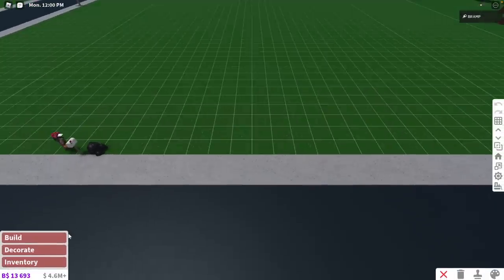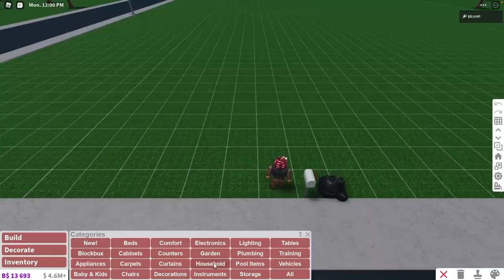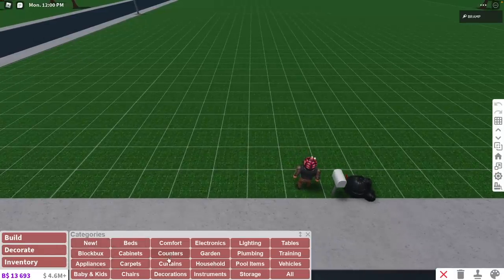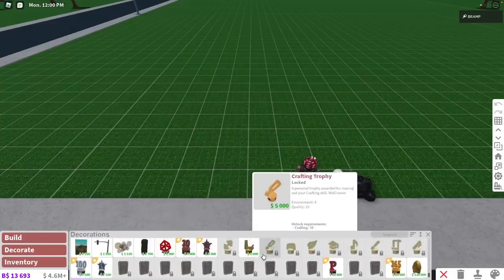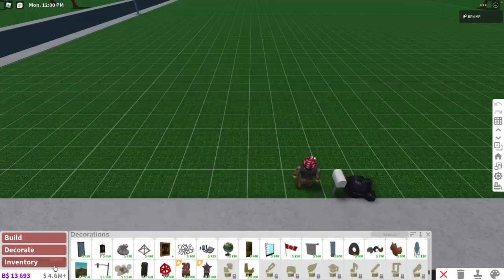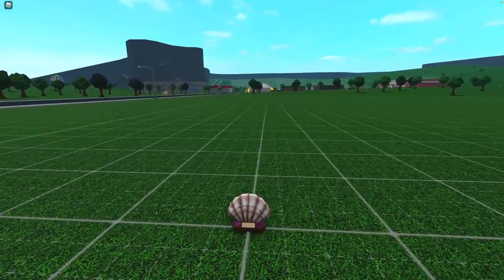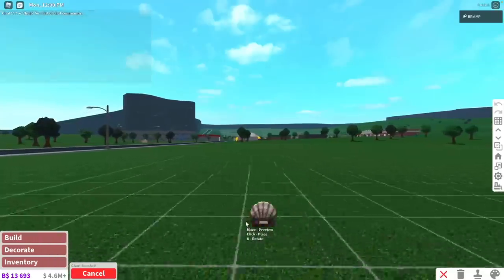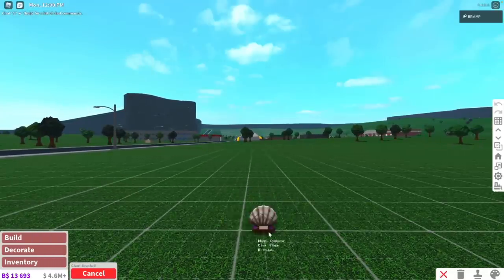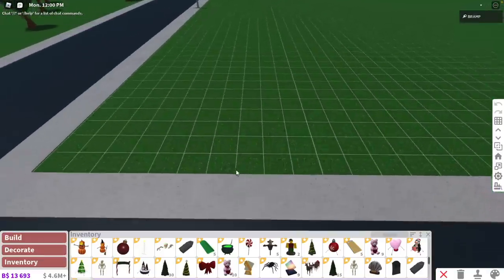Moving on to some of the harder trophies to get. One that is a little bit easier to get — at least if you find it, and I don't think you can actually buy that one in Decorate — is the giant seashell trophy right here. This one you get by finding a hidden seashell on the Bloxburg map. I will not tell you where it is, but it is somewhere on the map. It does disappear sometimes, but if you find it and go to it you will get this trophy. You can get this trophy multiple times, but you cannot buy it in build mode — it's probably just because it's a special item.